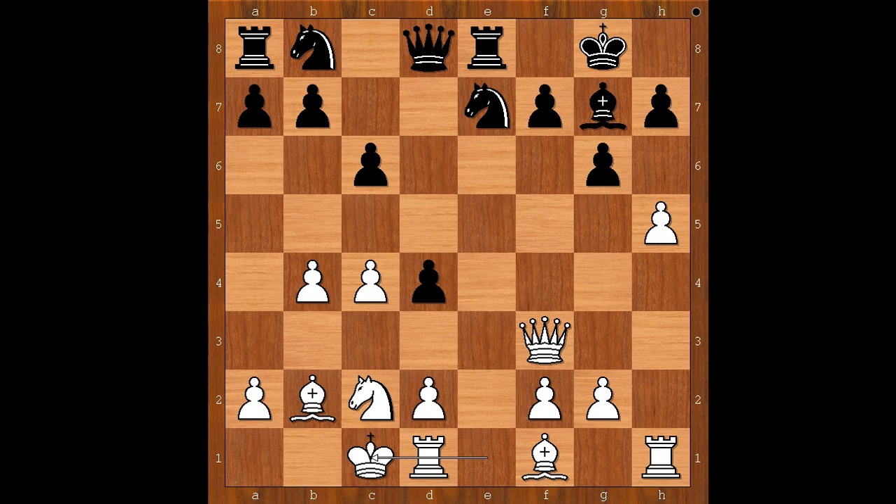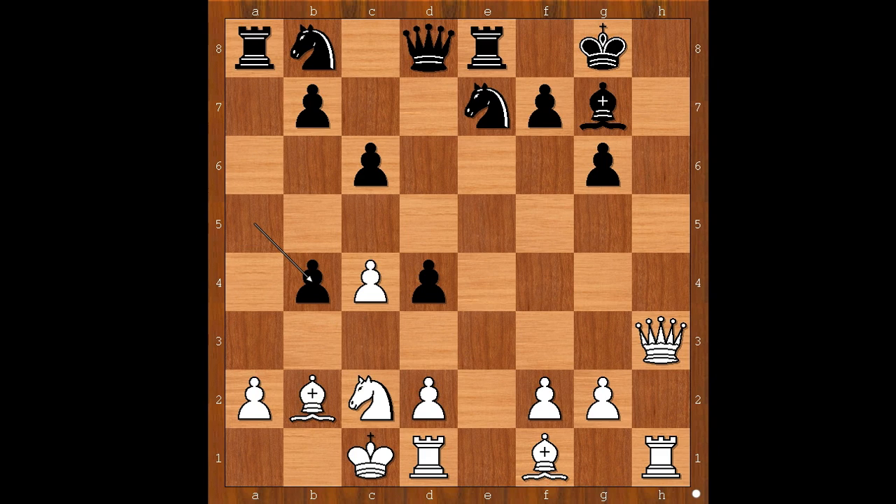White castled queenside. a5 — which attack is going to be faster? h takes on g6, h takes on g6, queen to h3. But the white queen can't go to h8 to deliver checkmate yet. Rxb4, knight takes on d4, bishop takes on d4.